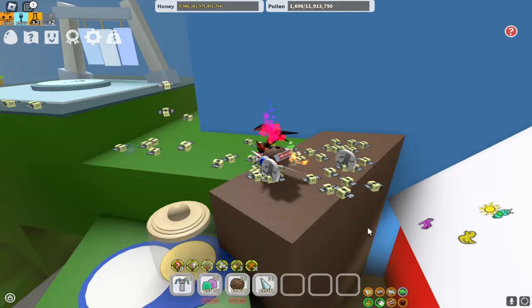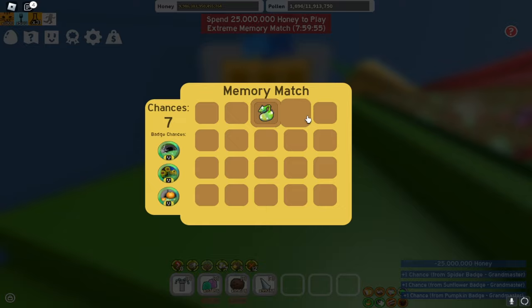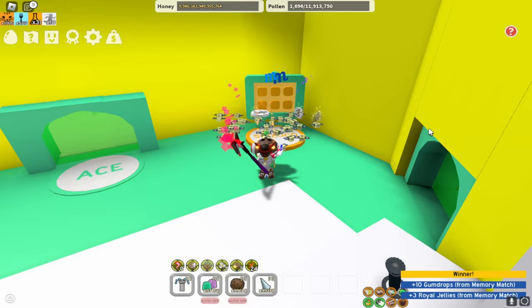Another way to get stickers is from memory matches. If I play the extreme memory match, let's see if I find a sticker. I didn't find a sticker in the first one, but you can get stickers in memory matches. We just found a sticker in this memory match — we didn't find a pair for it, but look, there's a sticker right there. You can get stickers in memory matches.